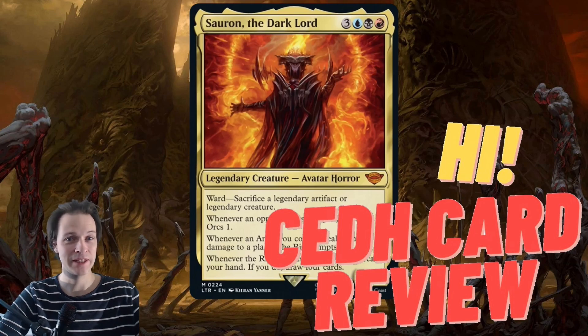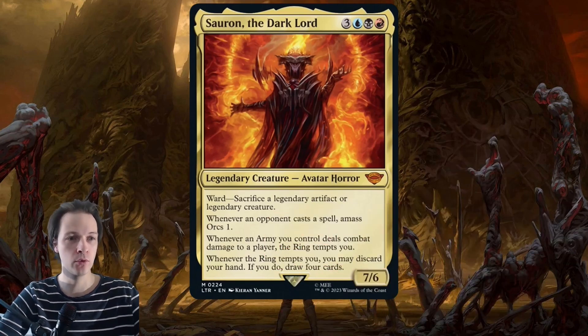Welcome to a CDH deck tech video and card review for Sauron the Dark Lord, the 6-mana Grixis commander from Lord of the Rings. He costs red, black, blue, and two generic mana — a legendary creature, Avatar Horror with 7/6 stats. He has Ward: sacrifice a legendary artifact or legendary creature, making him a little annoying to remove.